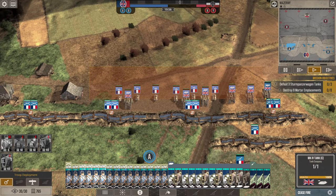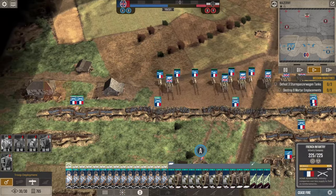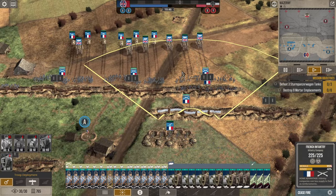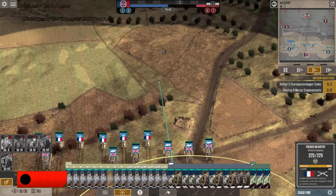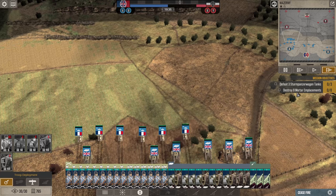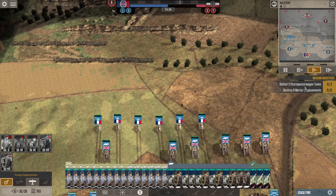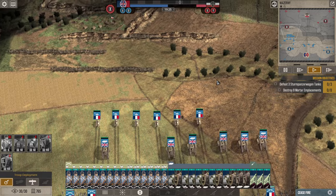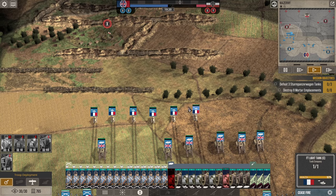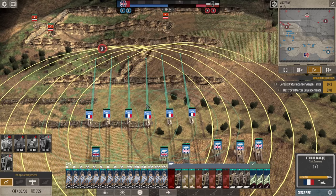I did not forget the observation balloon — I just don't want any. I want to get in here and make sure I have enough firepower to do so. An observation balloon could be useful, but I would rather just have more firepower instead. I have been tasked with destroying a bunch of mortar emplacements, which doesn't necessarily mean the AI has them. I've also got the task of defeating three stormpanzerwagens. I don't believe that the enemy actually has tanks, so I'm not sure if that's going to be an objective I can actually complete.